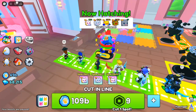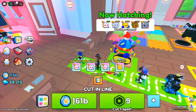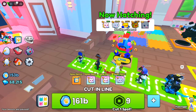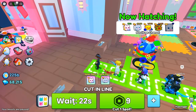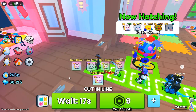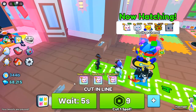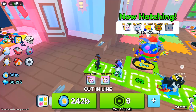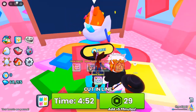Collect pets and earn currency. Hatching isn't just for fun. When you hatch 6 pets from the eggs in the line, the better pets you get, the more currency you earn. This means your patience pays off, literally. Keep your eyes peeled for the Toy Chest Mimic, the newest and most exciting pet in the game. Get ready to collect, hatch, and earn as you unlock the best of the best in Pet Simulator 99.